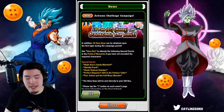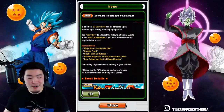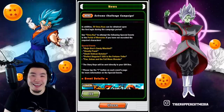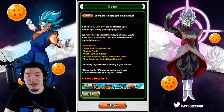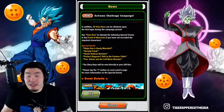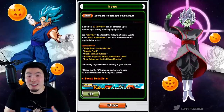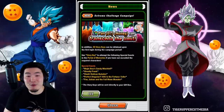We also have 50 Story Keys that can be obtained upon the first login during the campaign period, because they didn't really bring back these events, which doesn't make any sense to me. I heard it was the same thing on JP, so it's not a global shaft or anything like that, but it's just very strange. They have this legendary campaign and these units we need for the Extreme Z Area, and instead of just bringing back the events — which I feel like they could do very easily — they give us Story Keys and have us go through the Portal of Memories. It's just kind of weird.